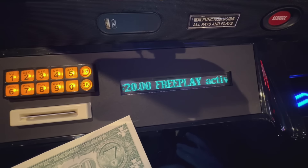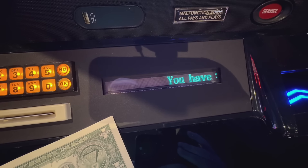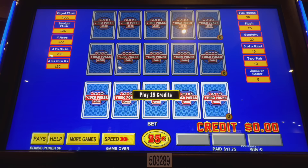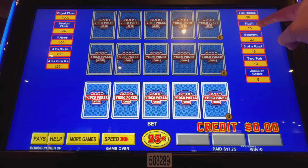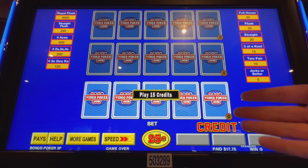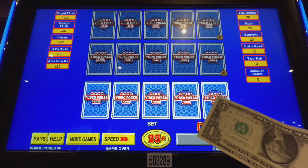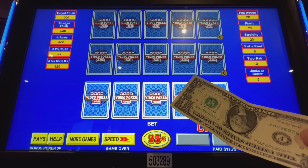Hey guys, it's Dan Dometic here with another no-gambling video. I'm inside the Excalibur and I have $20 in free play. I'm gonna run the free play through the machine because free play is not gambling — it's just free presses of the button, like how they give you free luggage or something.